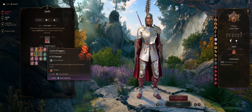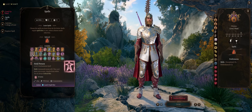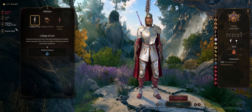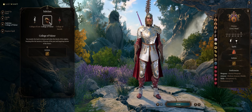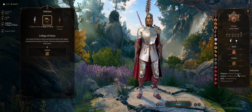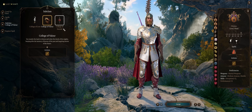Cloud of Daggers can work early for some nice area-of-effect lingering damage. Hold Person can become good, but only later. And of course we pick our subclass — College of Valor — which makes for the tankiest bard possible, giving you medium armor and shield proficiency for free, plus full martial weapons proficiency. For sword bards it's only medium armor by comparison.